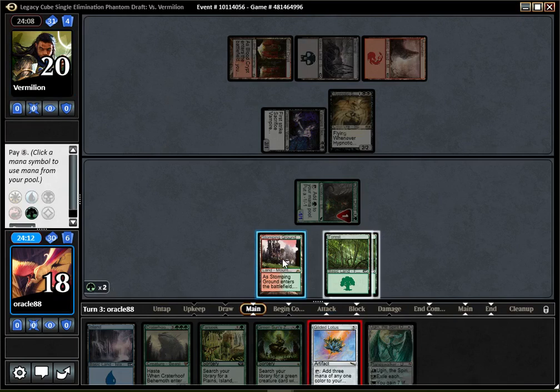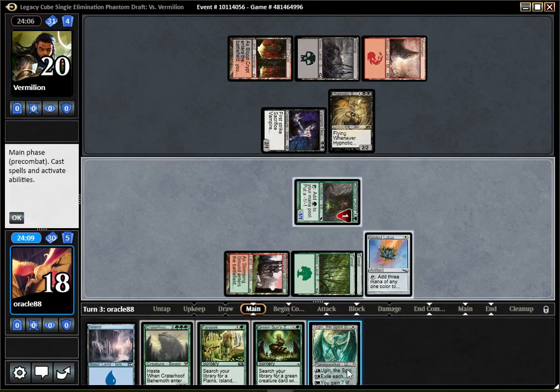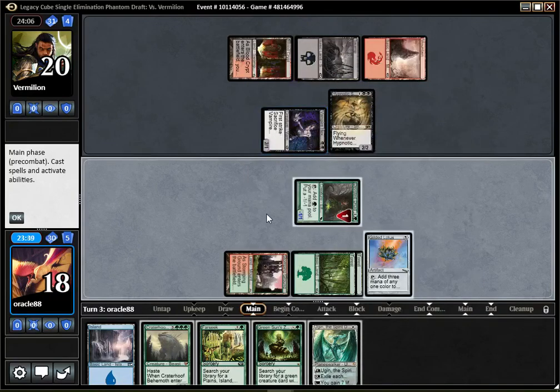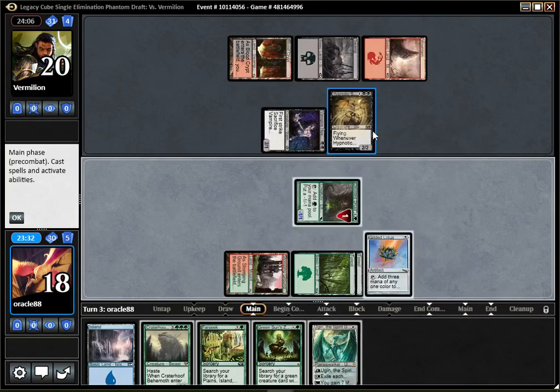Drop a Lotus. I hope they don't get Eugene of the Specter, that would be pretty bad. Now we can either Farseek or Green Sun's Zenith for Rufflos, which is also quite good — kind of close. This deals with Eugene, but if Nantuko Specter is actually annoying — it's not a great card in general because people tend to play a lot of removal in cube — but I don't have any answer, so it's going to destroy my hand.